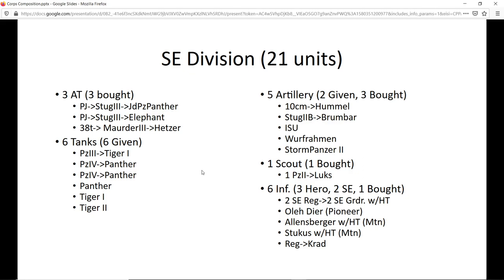As for SS tanks, there are only six — the other two SS units will be infantry. One Panzer III upgrades to a Tiger, the two Panzer IVs become Panthers, and I'll get another Tiger in '43 if I have to upgrade out of class. At some point I'll get another Panther SS unit in '44, and in '45 I want a Tiger II — maybe I'll get it to two stars by the end of the campaign. The artillery is also interesting and I think it's a very unique combination for an SS division.